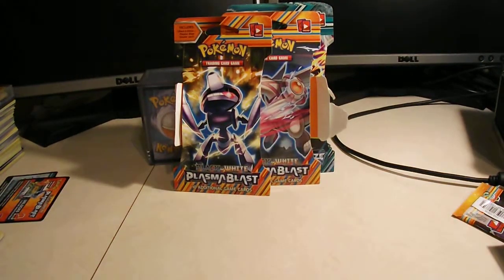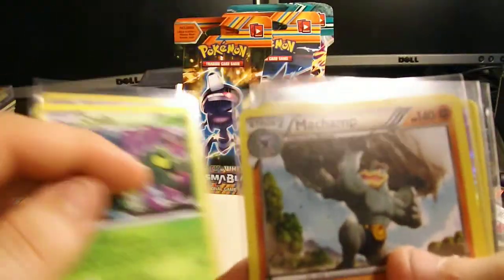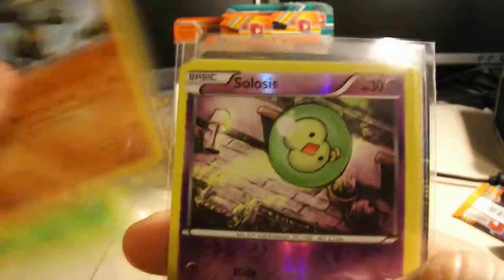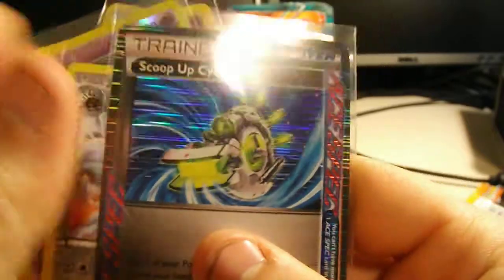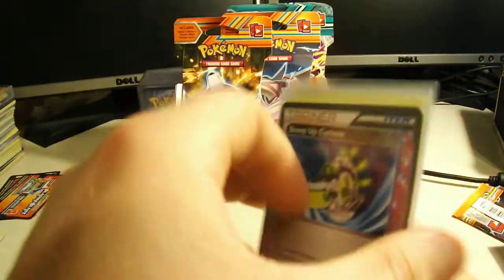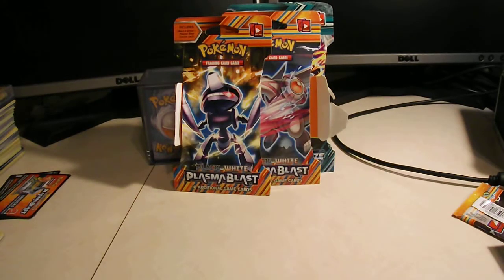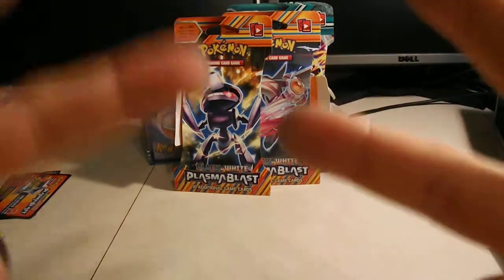So we will be doing a review. We've got the Blastoise Reverse that you saw, we've got the Krillily, the Machamp, Solosis Reverse, Aragon, and then probably my favorite out of this — aside from the Blastoise, which is pretty cool — is the Scoop-Up Cyclone A-Spec. That'll be great to add into my collection. Thank you guys for watching. Feel free to like, comment, and subscribe. I'll catch y'all later. Peace.